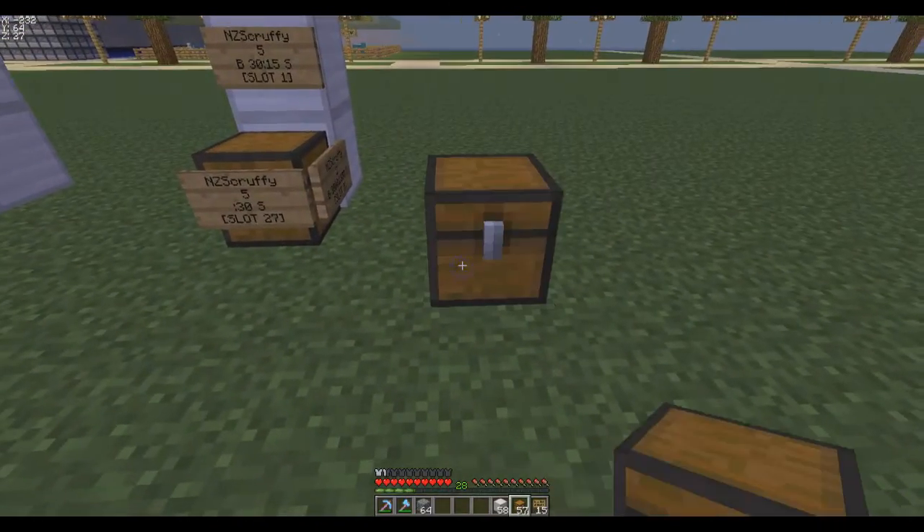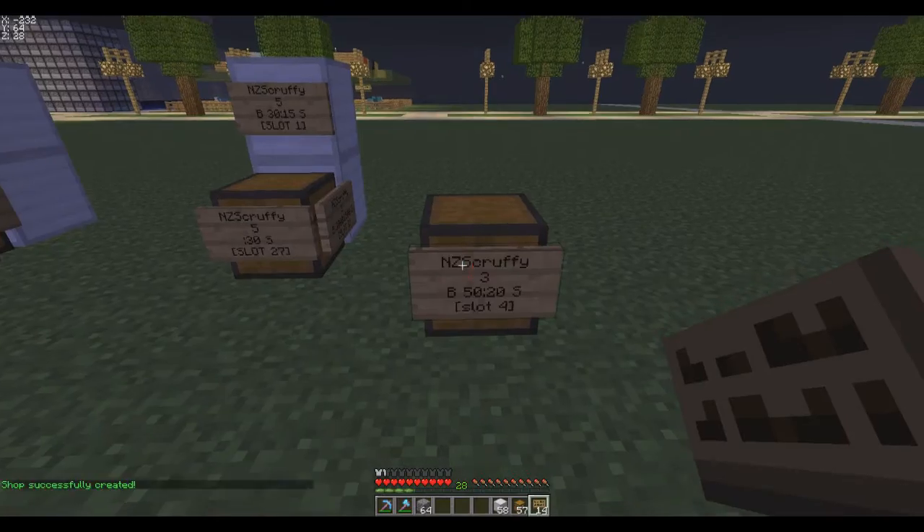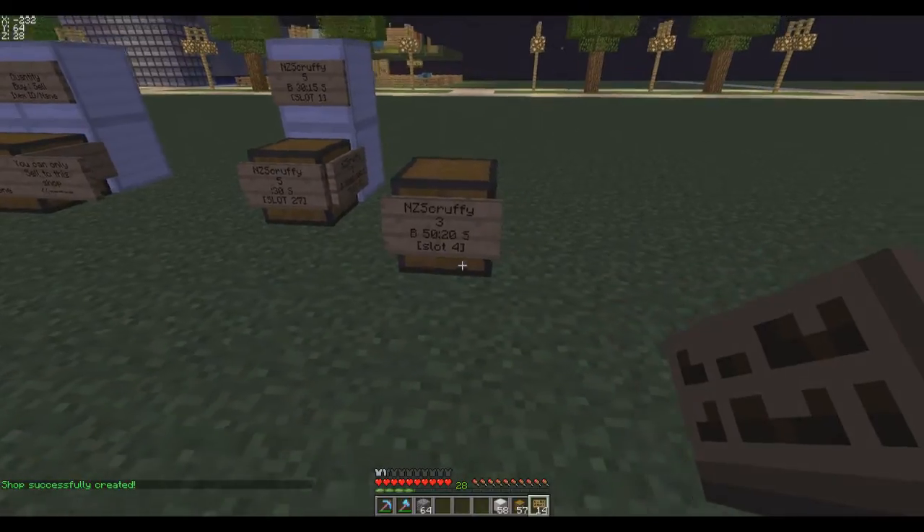Building a slot sign is basically the same process. Attach a sign to a chest: on the second line put the quantity, say three. Enter a sell price of 50 rupees and a buy price of 20 rupees. Then on the bottom line write 'slot' followed by the slot number — it doesn't matter if it's uppercase or lowercase. So 'slot 4' means it will buy and sell whatever is in slot four in quantities of three.